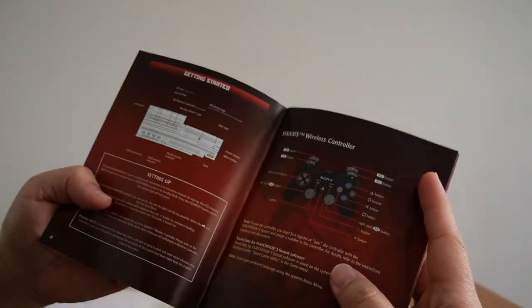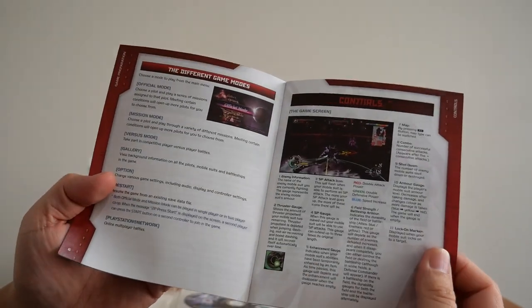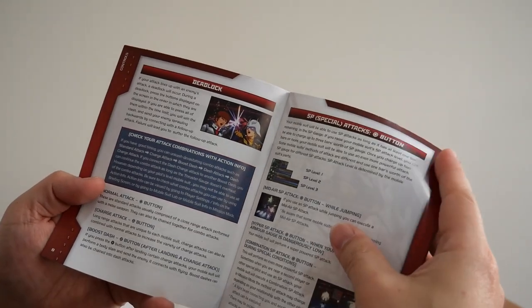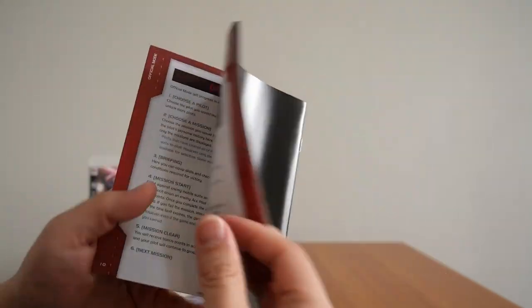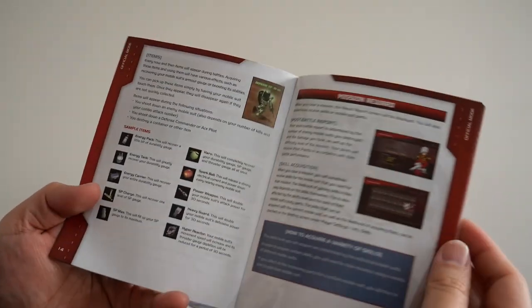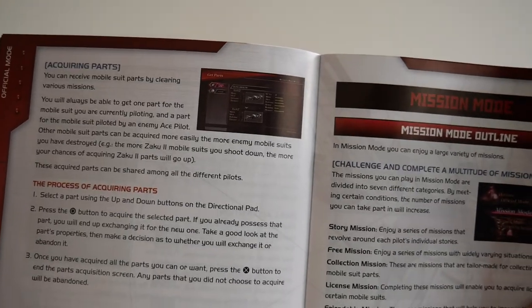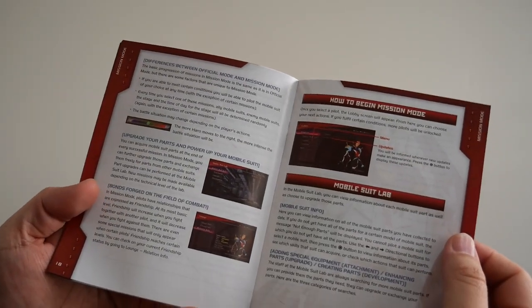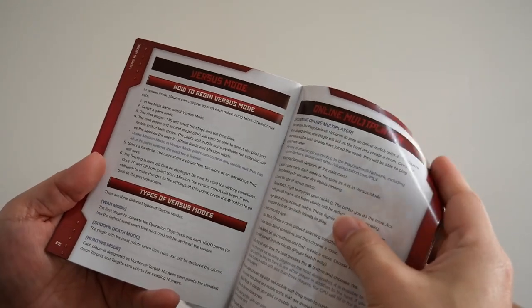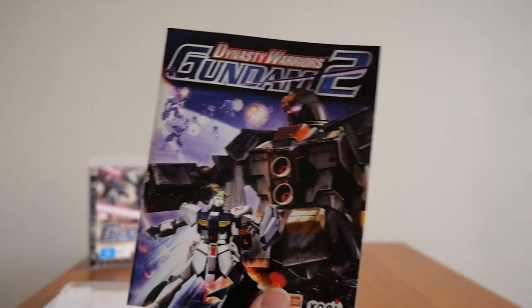The usual obligatory first page, still with the fat PS3. Game preparation, starting the game, different game modes, controls. Deadlocks — yeah, I remember that — and special attacks. You've got official mode, parts info, license info. Those are the items, you get mission rewards and different parts as well. There's mission mode, how to begin mission mode, Mobile Suit Lab, lounge, terminal, different friendships, a versus mode, and obviously online multiplayer. And credits. That is the booklet for Dynasty Warriors Gundam 2.